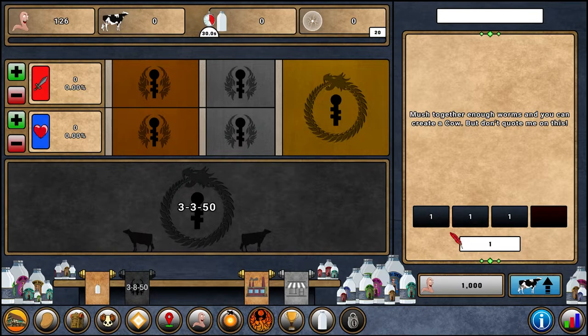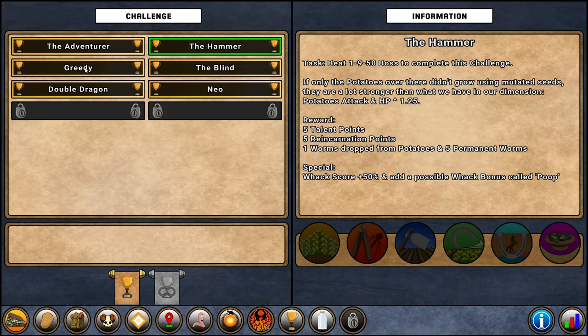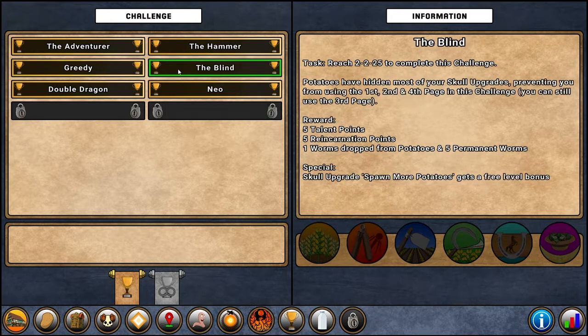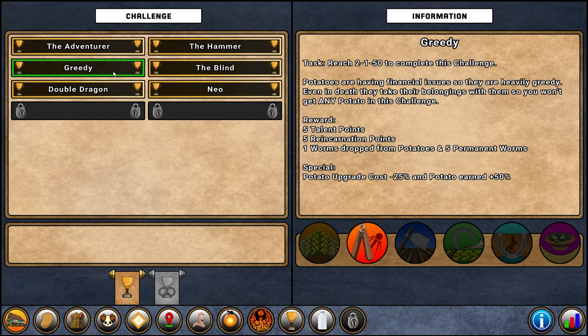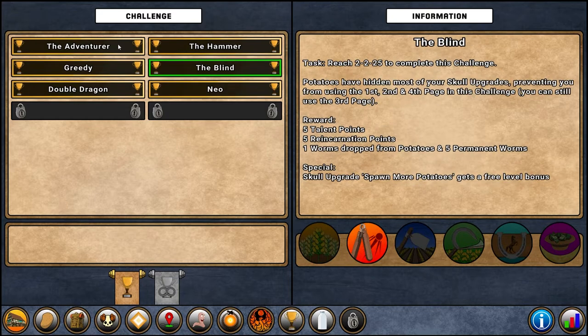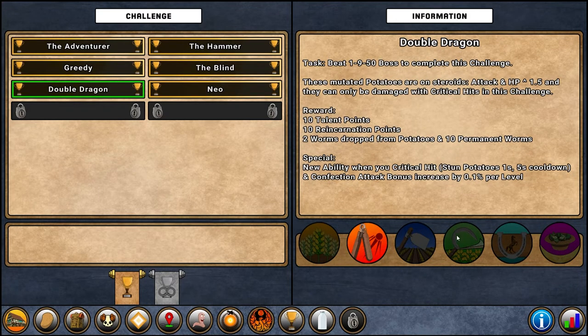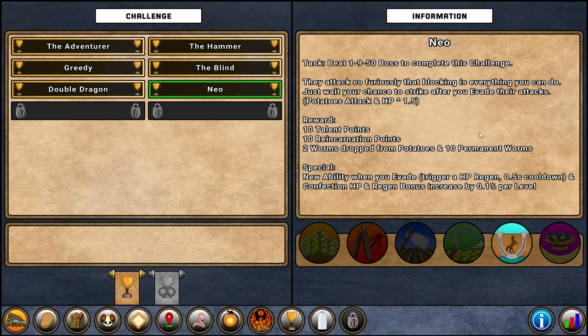One of the best ways to increase your worm count early is through challenges, which you unlock over time. Each challenge has very good rewards — talent points, reincarnation points, and permanent worms. At first you can only do the first four challenges, and you should use the Smasher class for those since it's easiest. Don't rush the challenges — farm a bit more beforehand so each one doesn't take more than an hour or two. For challenges five and six, use Harvester since it requires critical hits, and Ranger for challenge six since it requires evades.